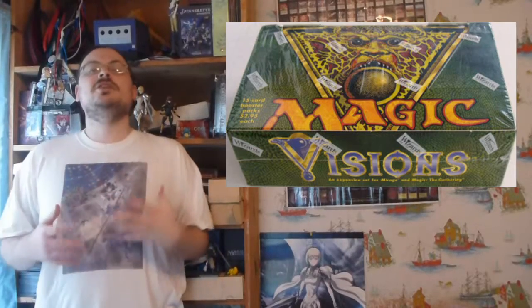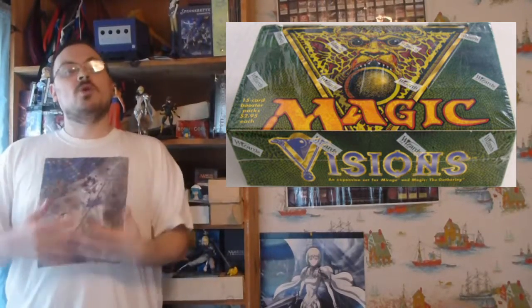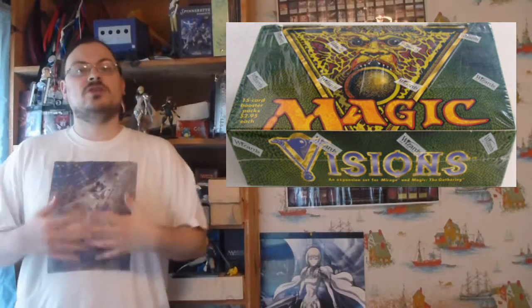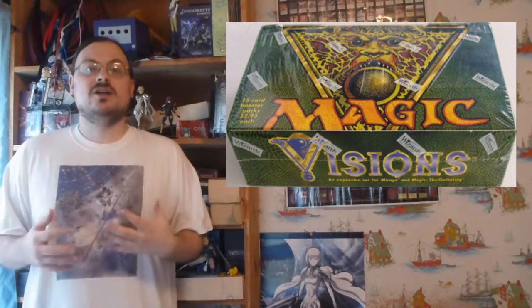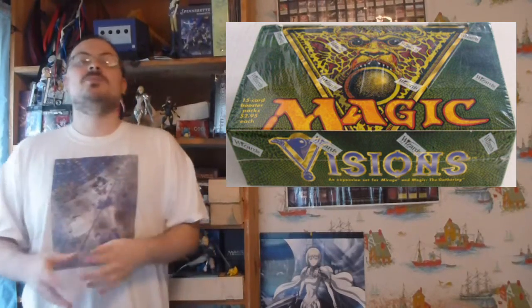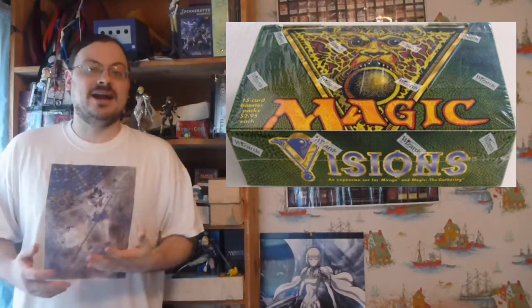The story of Visions continues where Mirage left off, where the three nations of Jamuraa are battling against the evil Karavik. Unfortunately, the nation of Femeref has fallen, and the other two nations are facing internal struggles. At this point, when things are seeming darkest, an ally of Karavik's — Jor-El — is convinced to betray him by the planeswalker Teferi. With Jor-El's help, the three nations band together and manage to rescue Mangara from the Amber Prison and begin the fight back against Karavik.